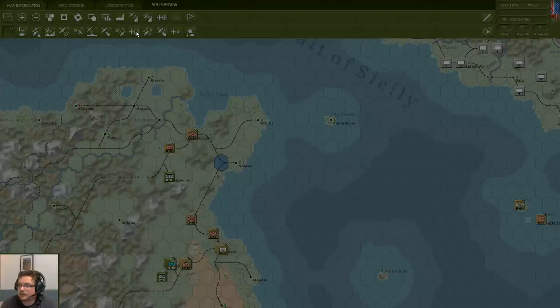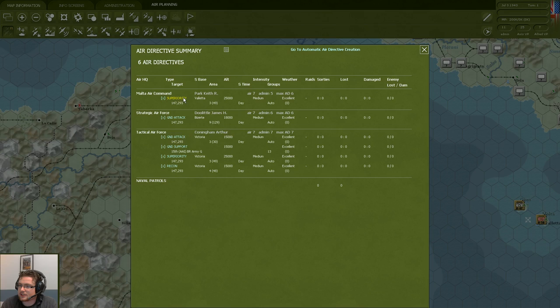Now that this is done, we can have a look at the air summary screen and see that the different commands have different tasks set. We have air superiority for the Malta Air Command, the strategic air force is mainly focused on ground attack, and our tactical air force is doing different things including recon, air superiority, ground support and ground attack. If you want to change, alter, or micro these completely, you can do that as well.